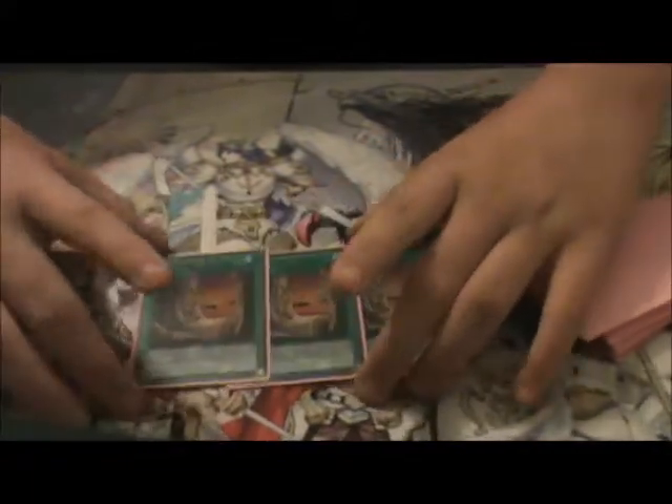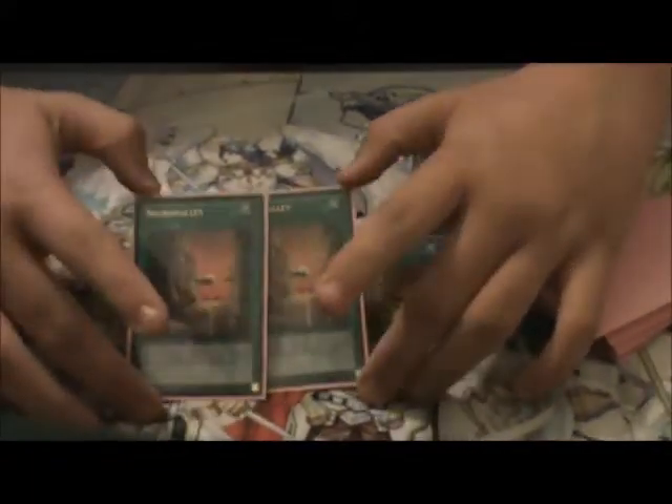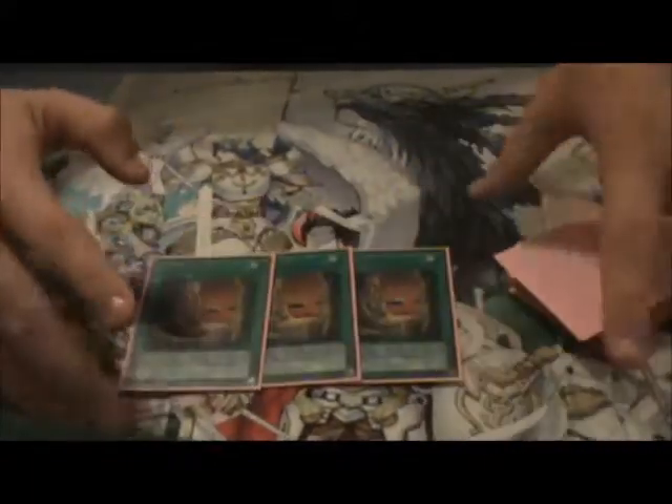That's the monster lineup. It's pretty small, but that's Royal Tribute, fodder, and stuff like that. I had a playset of Super Necro Valleys, but I wanted to use the Ultras because the Ultras have new text that's apparently easier to understand.